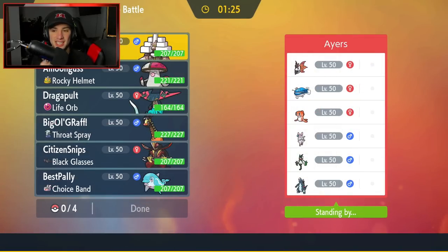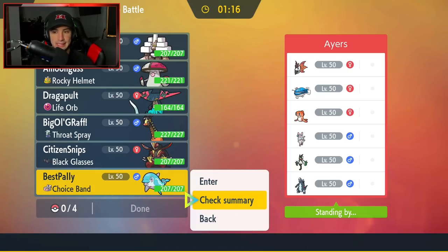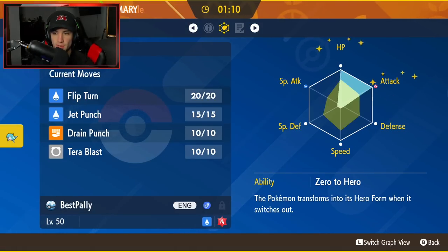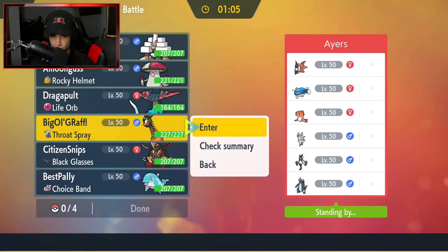First match coming at you guys, and we're going up against a Dondozo team. I don't really know how our team's going to counteract that team right there. Dondozo is going to be a problem for us. I want to check its speed — 120. I think our speed stats for most of these Pokemon are low, considering Trick Room is a viable option. So I kind of want to go into Farigiraf and pop a Trick Room.